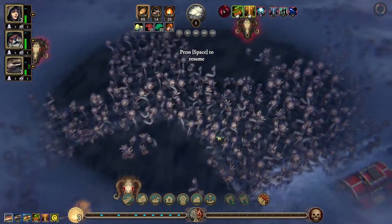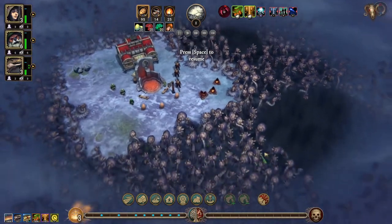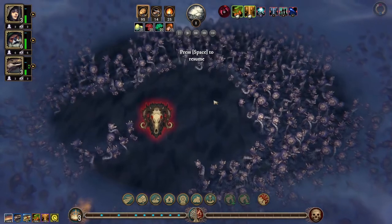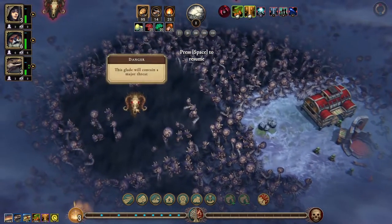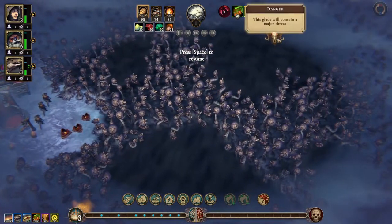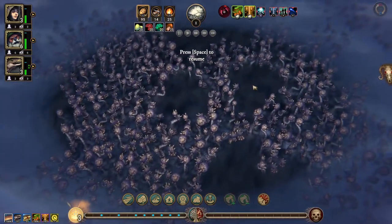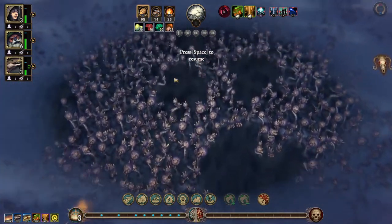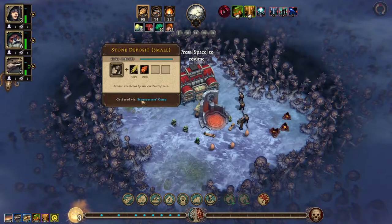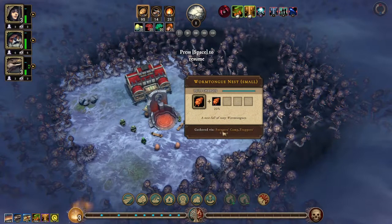Let's take a look around — it's this alien-looking biome again. This is a very dangerous one. Forbidden, forbidden — don't want to go in there. Danger, forbidden, danger. We have a nice big glade there that we can break into, and we have some stone and some wormtongue nests.